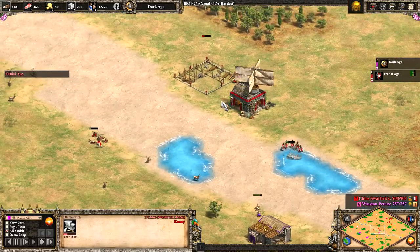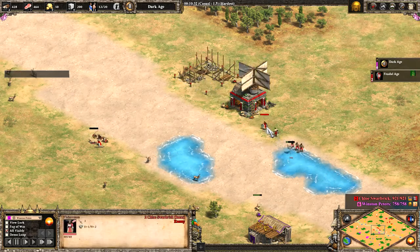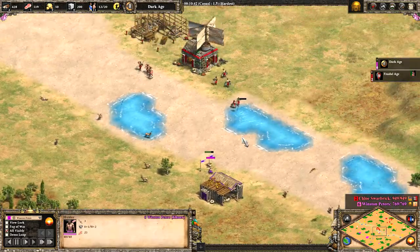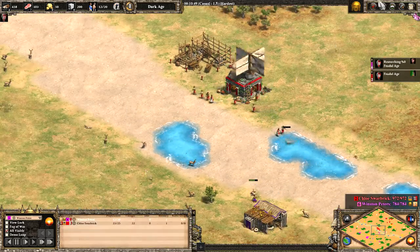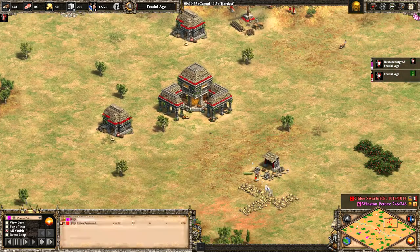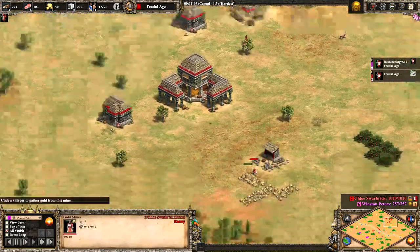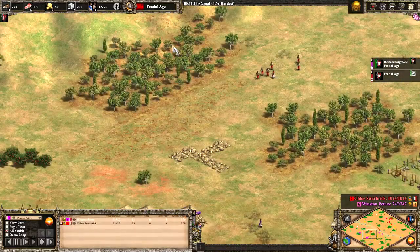Here comes the Incan blacksmith — this is going to be used to research forging and the first armour upgrades for the villagers. They already have loom, so plus one, plus two. Thankfully Winnie P also has loom — he's going to need it because he'll be fighting these Incan villagers very soon. Chloe's got five villagers on stone as well, and one villager on gold, which I'm not sure is necessary. That villager could be on stone or wood to help balance the economy, considering we're going for an Incan tower rush.